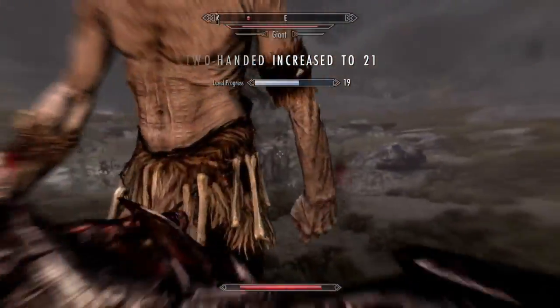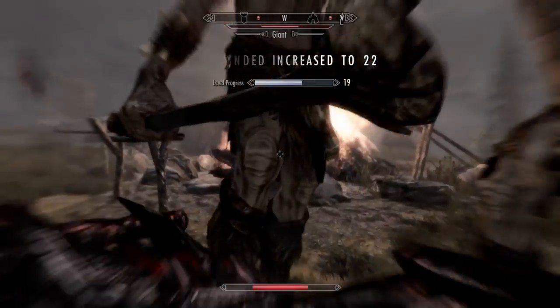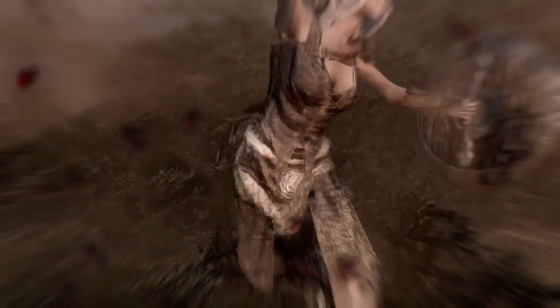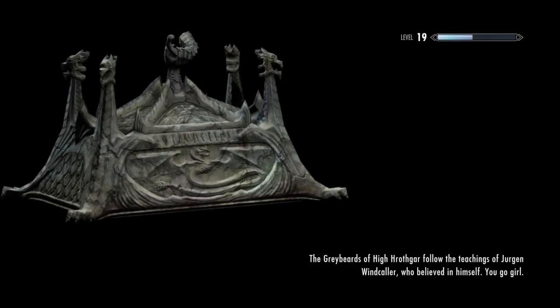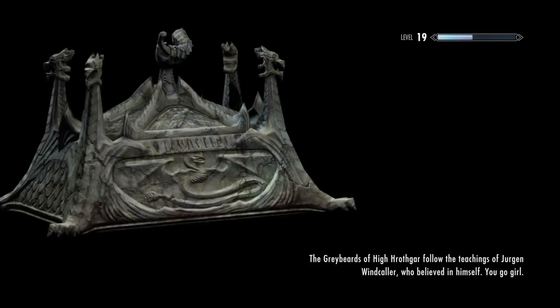Giants and Mammoths are friendly creatures that guard each other — if you hit one, the other one will know and come help. Just like how the Mammoths protect each other, the Mammoths also protect the Giant. So let's get on to the final spot.